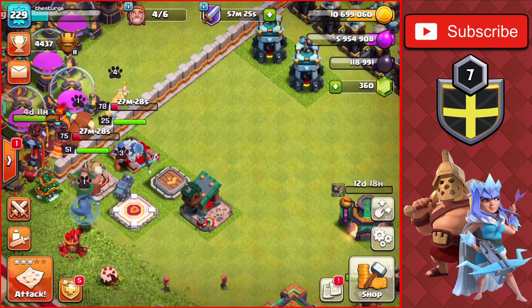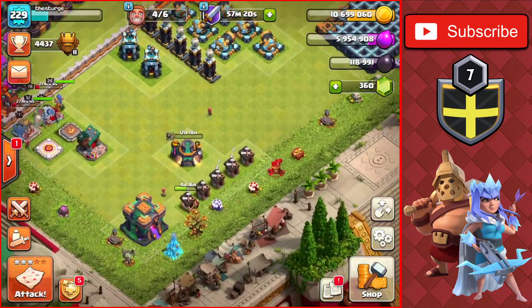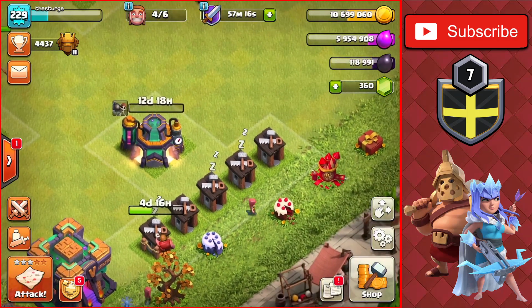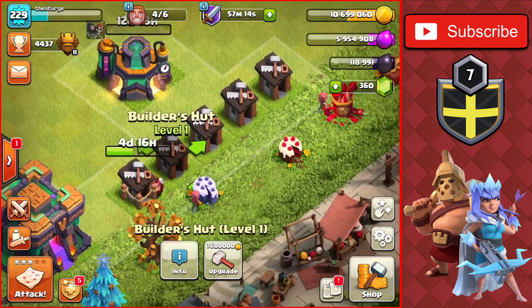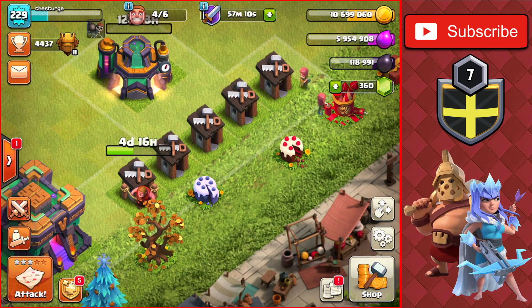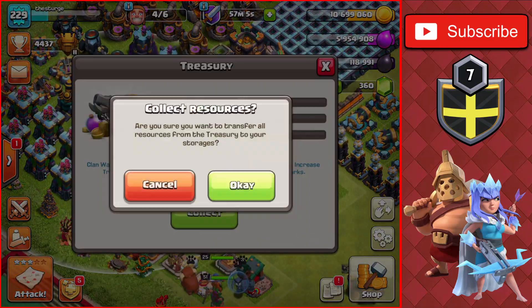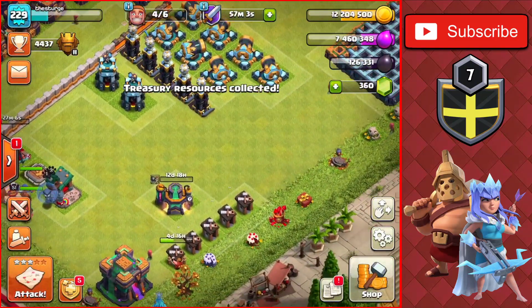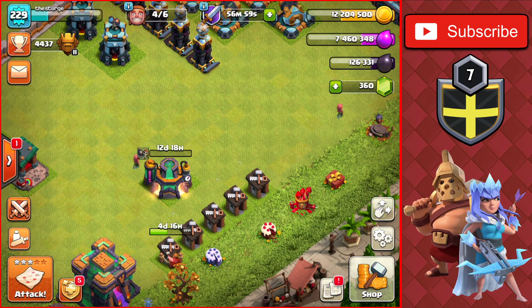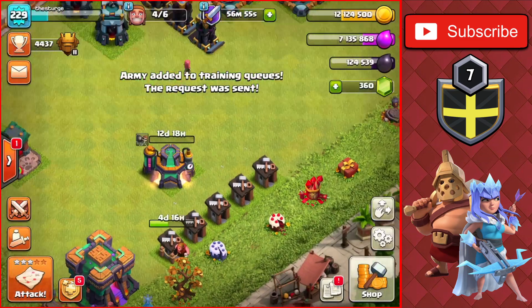We still have about four or five days on that first builder hut. We haven't been on this account since we started that upgrade, but we now have about 15 million gold to upgrade the last two builder huts. We collect the loot there — up to 12 million — so we'll do a couple more attacks and then come back for one more before starting those final builder hut upgrades.